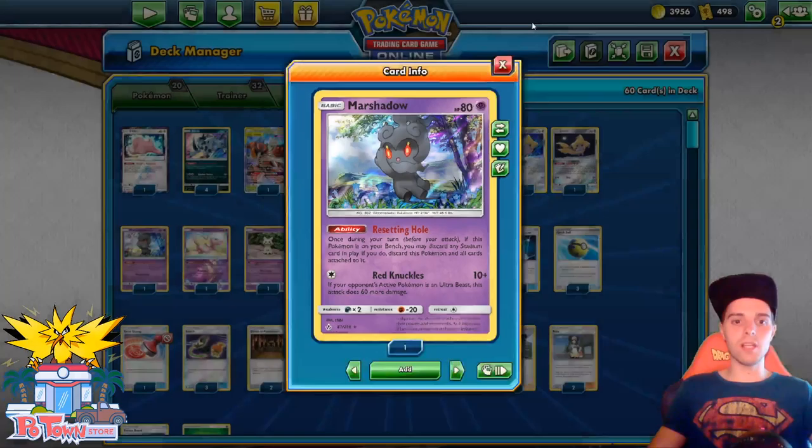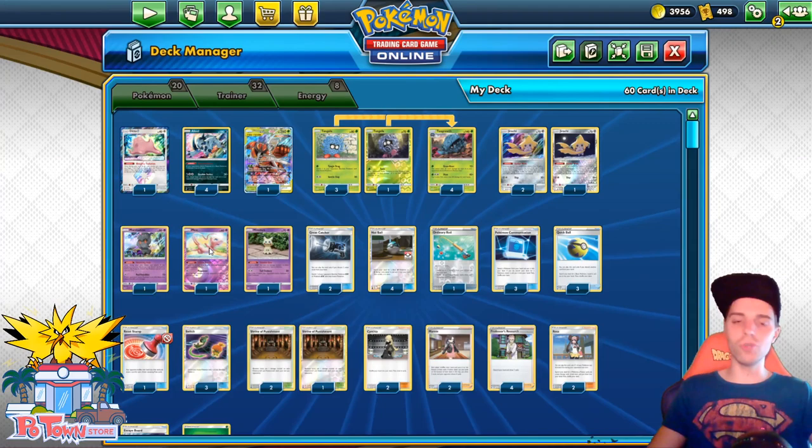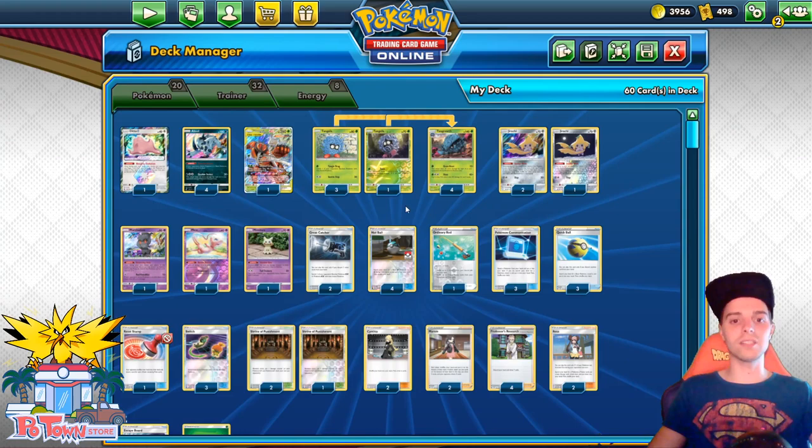We have Shrine and even Marshadow to get rid of Stadium cards, so our Shrine will be in play most of the time. Even with Chaotix, we have Marshadow, and we can reuse it with Ordinary Rod, so Shrine is very important — putting damage counters on every GX. Think about Mewtwo: if Mewtwo has a damage counter, we can shut it down with Mimikyu. Same goes for the Zero Aura, which is fantastic.